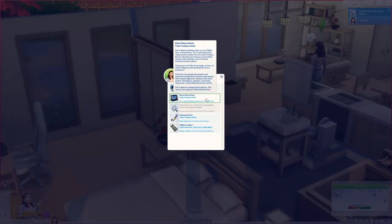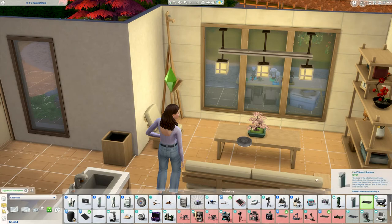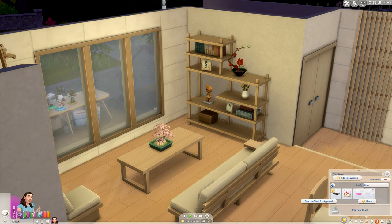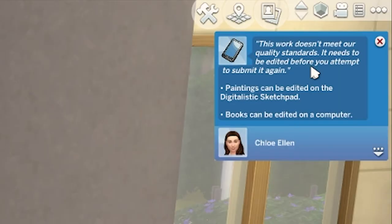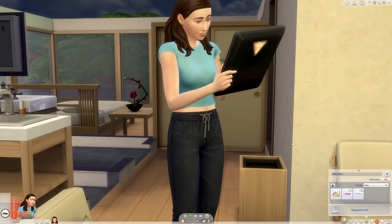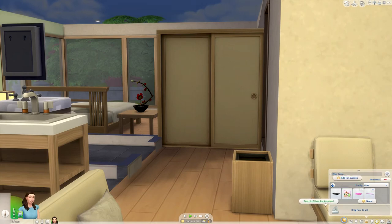For the freelance artist career you will need a digital sketch pad which you can find in miscellaneous electronics in build and buy mode. Once you've got your sketch pad you can get started on your tasks. Like the writer career you will find the finished work in your inventory and you can send it to the client for approval. However, sometimes the client will not be happy with your work and you'll need to do it again. All you need to do is go back to the sketch pad, edit your rejected content, and hopefully the second time around the content will get accepted — but don't be surprised if you have to do this a few times before your client is happy.